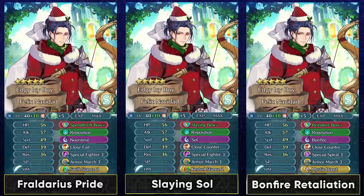Moving on to max investment builds, the first build is basically the perfect build for Felix because it makes use of all his stats — his bulk, his speed, everything. Spendthrift Bow is the best bow in the game and his best weapon overall. It can be run with Close Foil, Special Fighter, and a two-turn special like Noontime, Moonbow, Ruptured Sky, or even Glimmer. Have Armor March as a sacred seal or in Slot C. This is going to be the best build on a max investment Felix. Alternatively, you could use Slaying Bow with a three-turn special like Sol, Bonfire, or Luna with a Close Counter Special Fighter build. Special Fighter is ideal for him since it gives special acceleration in both phases, making it the best B slot skill for faster armor units.